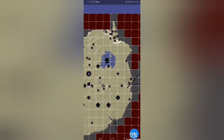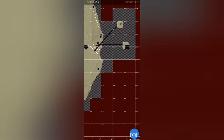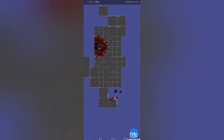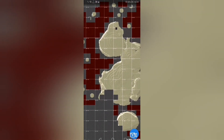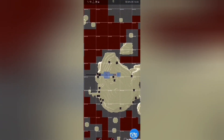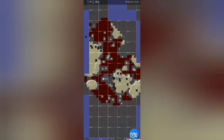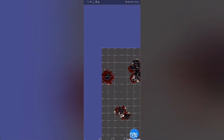When you kill the ender dragon for the second time, ender portals start to generate around the island. There's one here and one here. These teleport you to the outer end islands. If you try to move to them by walking, it will be impossible. So I propose that if you want to go there, press on an enderman and press teleport. This is the end city ship, and in it the elytra is found. I'll make a video later telling you how to go there — it's 100% working.